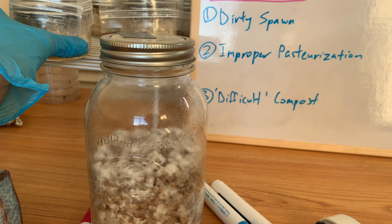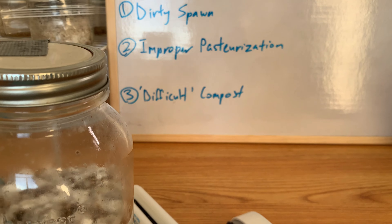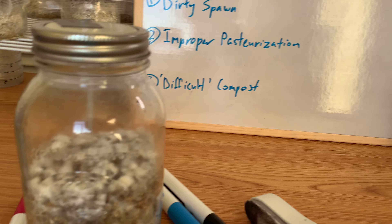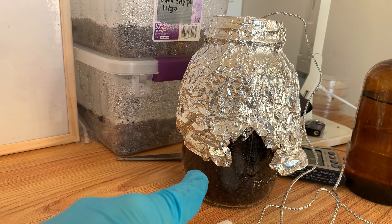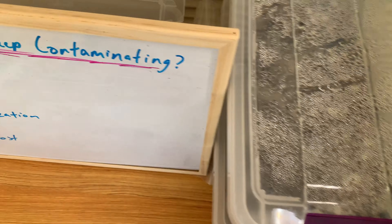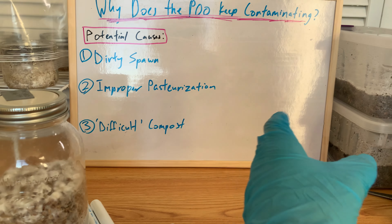So my plan is, with this last remaining spawn jar, I'm going to do an experiment where I make simulated poo cakes but this time I'm going to make three different jars of poo pasteurized at different temperatures to see if there's any improvement. I'm going to keep one jar as a control — I know what result I'm going to get with regular pasteurization temps. The other ones I'll pasteurize at different temperatures. I know what I'm going to get with the standard method, so I'm going to experiment with this one quarter spawn.